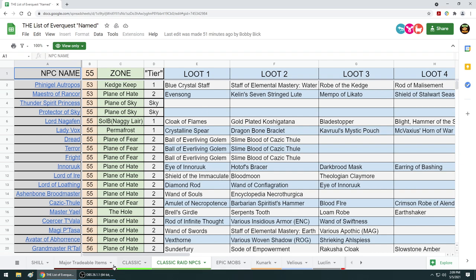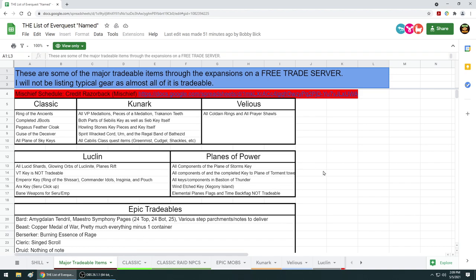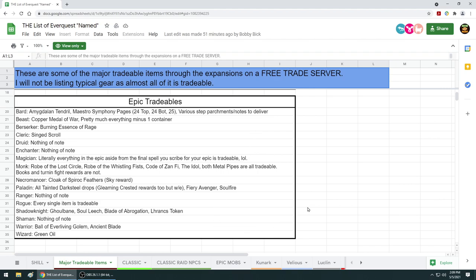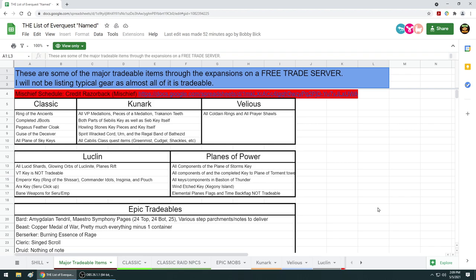Before we go, let's talk about major tradable items. This covers epics - Ring of the Ancients, J-Boot stuff. There's a lot in the epic tradables section - go ahead and take a look at that yourself. Some things aren't tradable, but most of the stuff is. Turn-in and fight rewards are not tradable, which makes sense. They based this on Firona Vie to figure out what is and isn't tradable. Great job to Bobby Bick for putting this up - I'll put the link in the description. See you on that server, it's going to be great. The only thing we have to worry about is whether the hamsters are going to die. Bye!